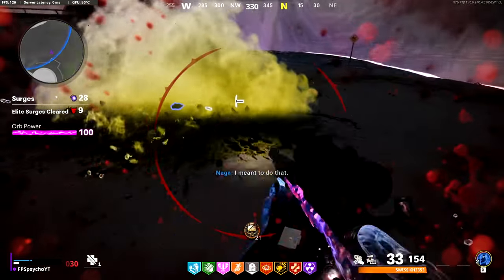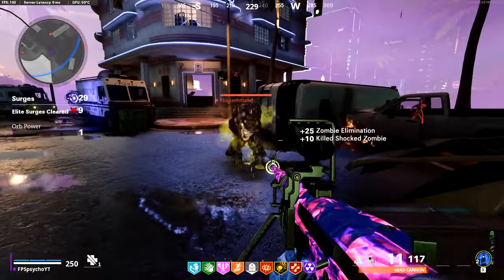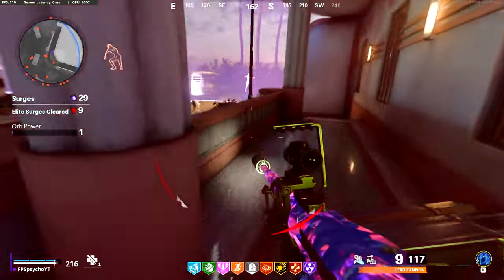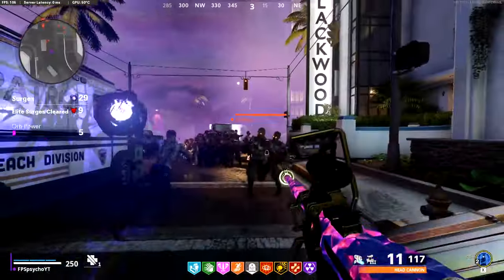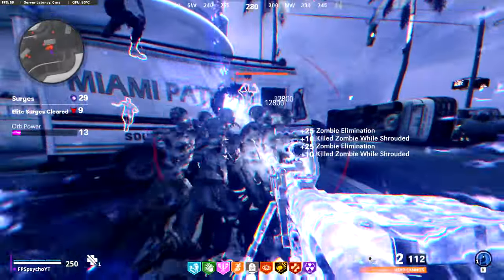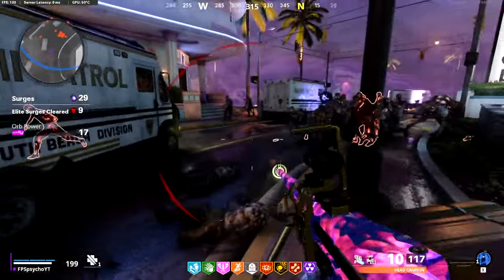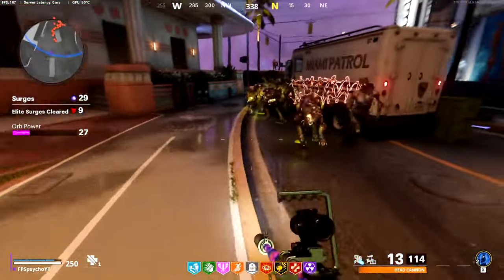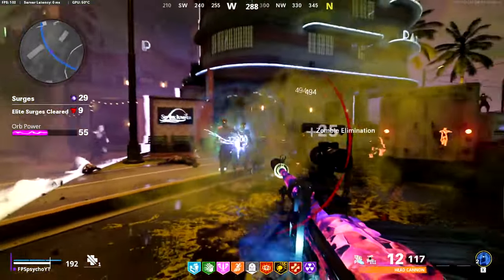I almost went down. Getting the Head Cannon — another sniper, and it's so slow firing. This isn't good because I don't have any semtexes. It kills one zombie at a time — we're going to be here for a while. At least they're all lining up together. I was still in Ether Shroud — if I could just get an explosive weapon or a semtex on the ground that'd be great. Wait, who am I kidding, I've got PHD. Slide — get all of them.